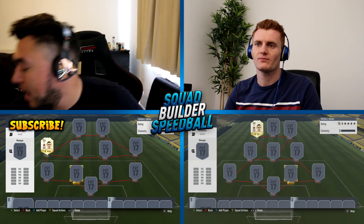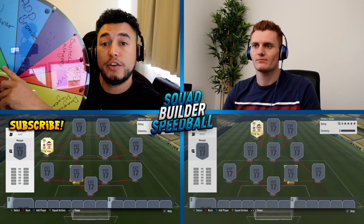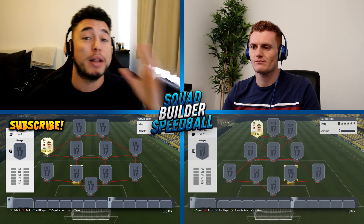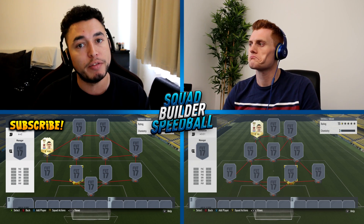The person who manages to finish their squad first is able to decide whether or not they want to spin the wheel, which has got all sorts of stuff on it. You can either add a silver to your opponent's team, add a bronze, swap around their wingers, swap around their fullbacks, add a plus-three attribute to your own team, or you can downgrade one of their players - say they've got Informed Walcott or Man of the Match Walcott, you can downgrade that to his lowest-rated card. It should be good fun, though it's a 50-50 toss-up.